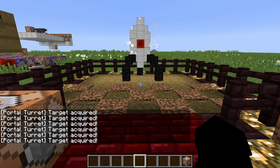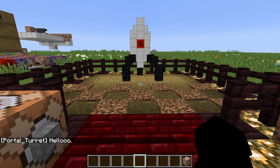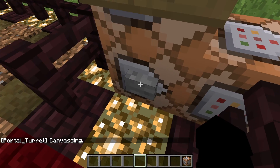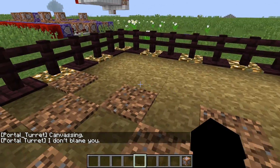When you step back you can see it turns back into its regular mode, and if you wait for a little bit the portal turret starts saying random lines. It will not say random lines when it's shooting at you. And if you kill it, it says 'I don't blame you' every time, and obviously it won't shoot at you.